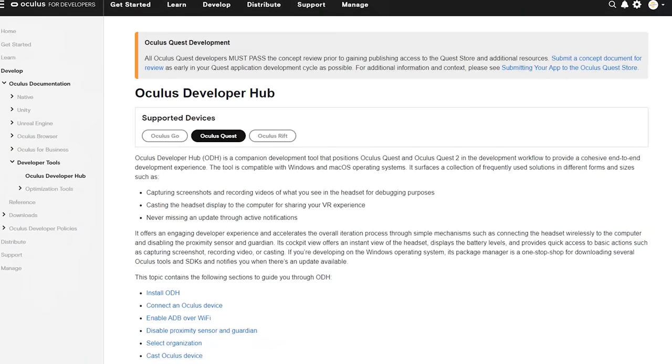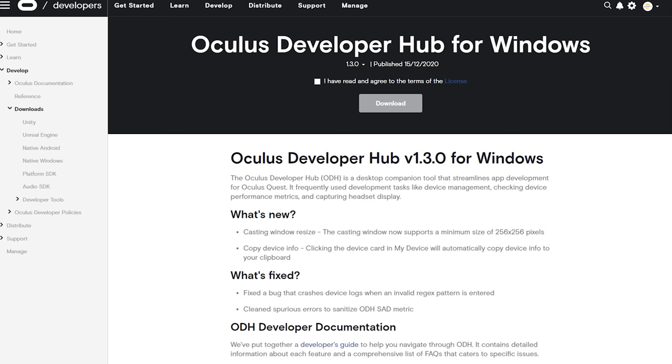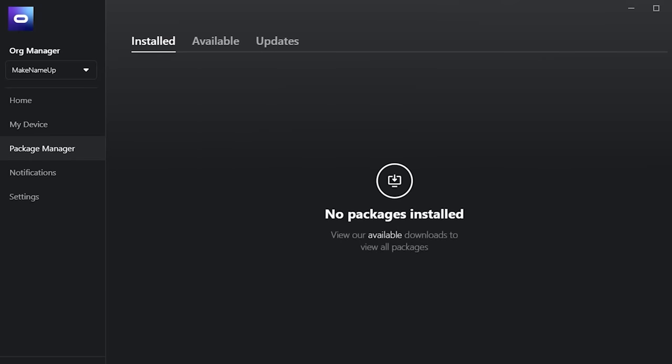Since you've set up SideQuest and have a developer account, you can also download the Oculus Developer Hub, which gives you a bunch of additional tools — such as casting, enabling the Quest without the proximity sensor, and installing APK files wirelessly via its wireless ADB function. There are lots of features to explore that you don't normally get on the default Oculus home.